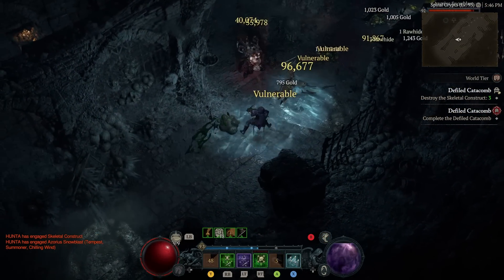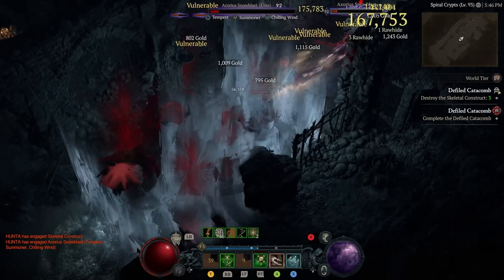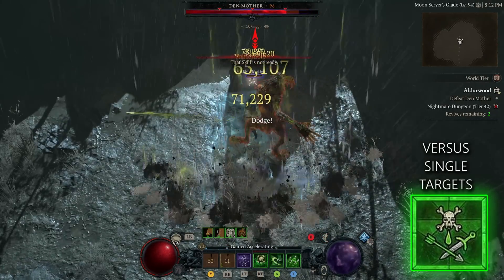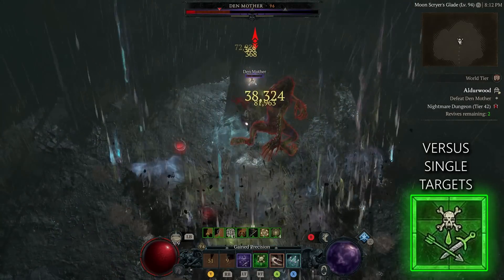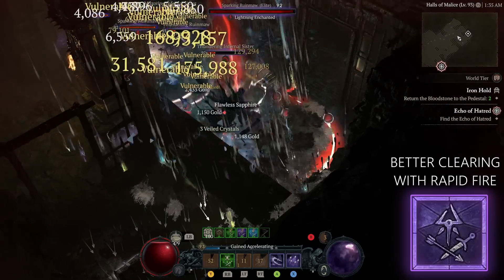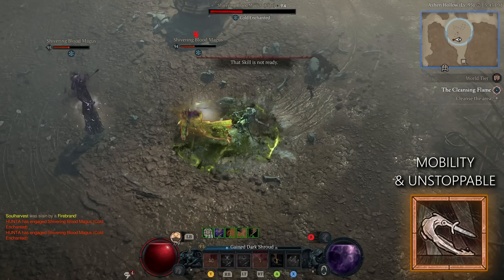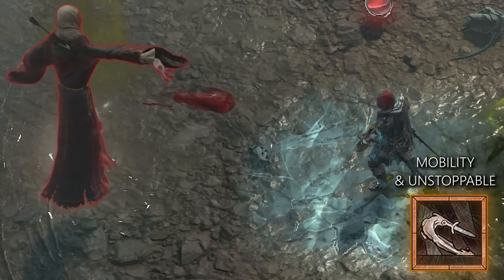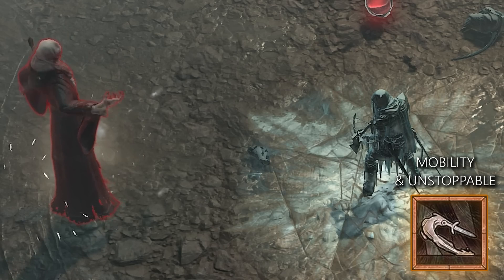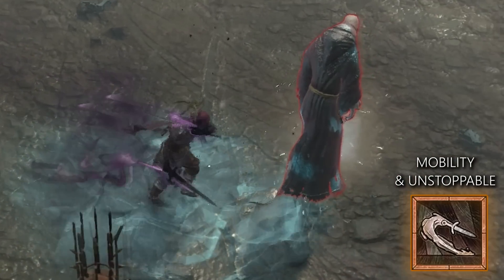In conclusion, rapid fire and rain of arrows is the best way to make a rain of arrows build work due to all those synergies. For our other abilities we want to run poison and shadow imbuement for rapid fire. Poison imbuement on rapid fire makes it go absolutely nuclear and melts bosses in seconds, then shadow imbuement helps with AOE and general clearing when rain of arrows is on cooldown. Then shadow step for mobility — this ability is also our source of Unstoppable for when we get CC'd, and it has a low cooldown so it really helps with removing CC on ourselves as a squishy rogue.